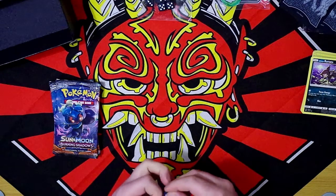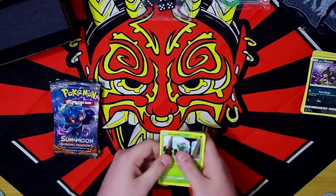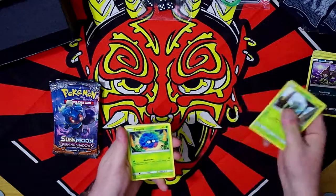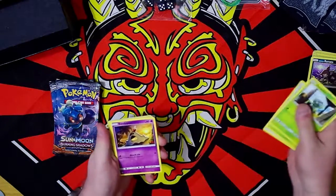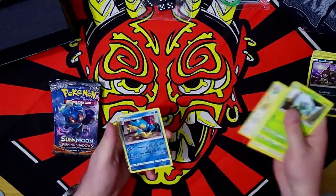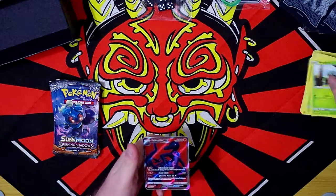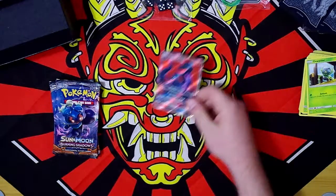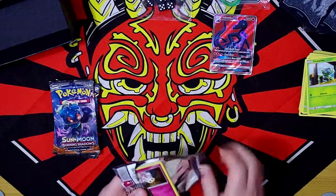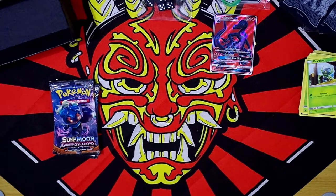Hopefully I can at least get one GX — GXs are in this, not EXs. Dewpider, Tangela, Hootoot, Sandygast, Rhyhorn, Fire Energy, Sensu-form Oricorio, Mallow, Noctowl, we've got our first semi-rare — and oh! We have got a GX! I think it's just a regular GX but sweet. That is good, that is definitely a win! I need a fire deck now so I can use that. The one problem is I need the pre-evolution — I have not got a Salandit yet. We're looking for Salandit.